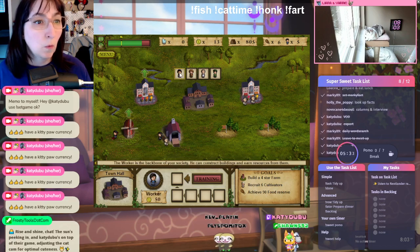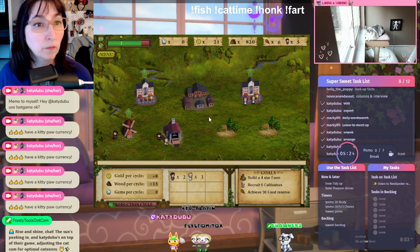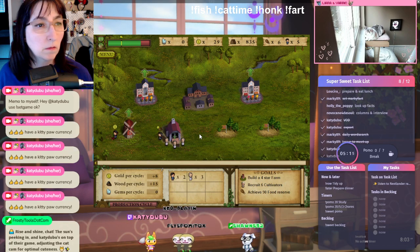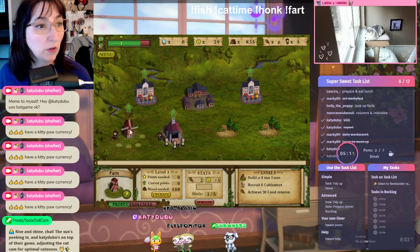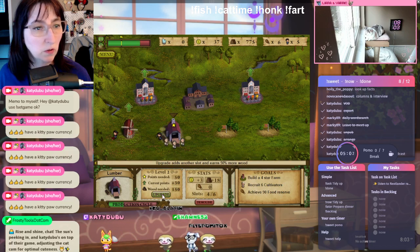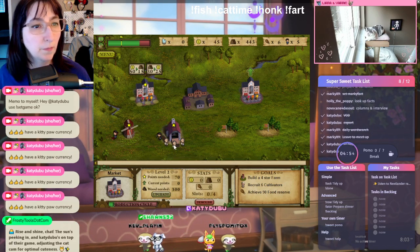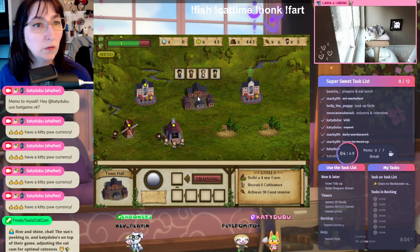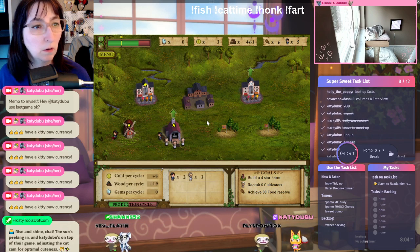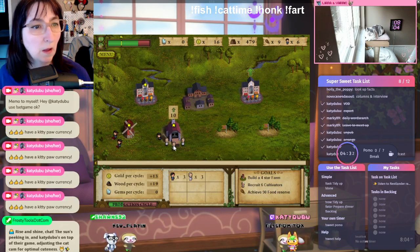We need more workers, but we need 50 to make a worker. Everything is upgradable but we don't necessarily have enough to do it. Let's upgrade this first, and now this, and now this. Can we afford a worker yet? Almost — we need five gold coins. Now we can make it. Worker standing by.